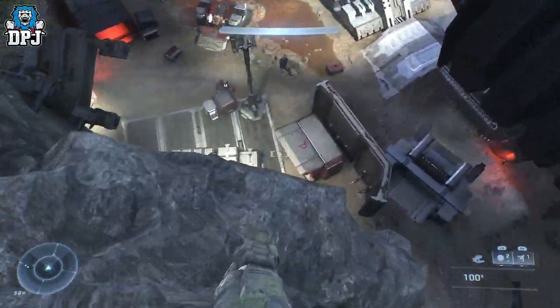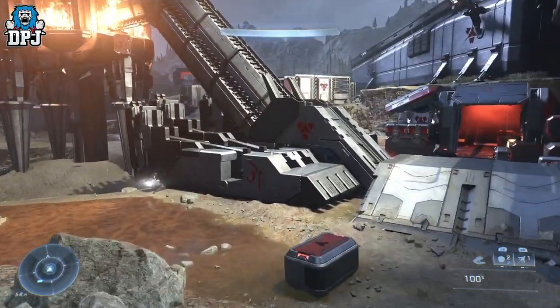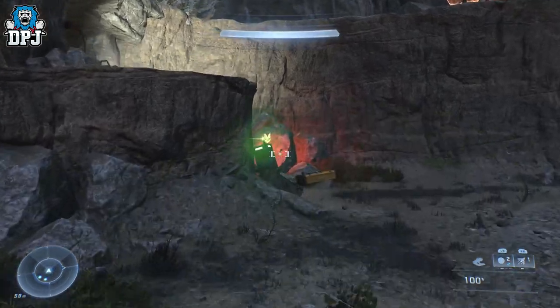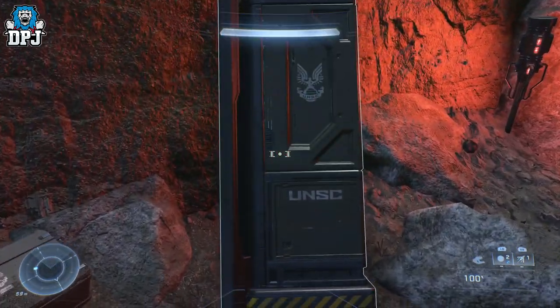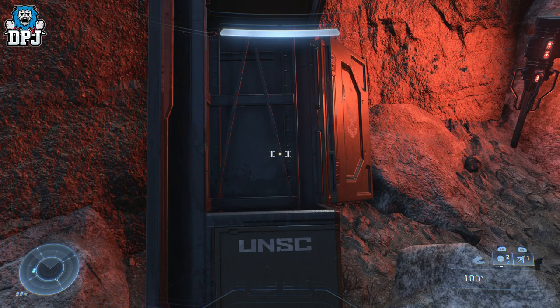From here we're going to go and grab the multiplayer armor. Just drop back down, and follow the way I'm going — it's right there. Open that armor locker and you are good, people.